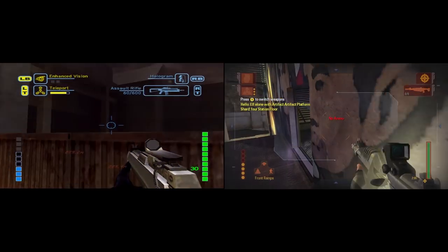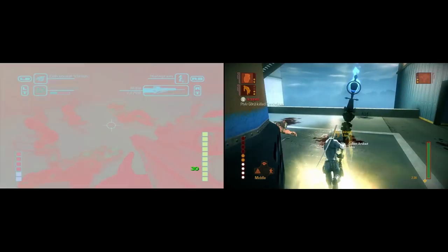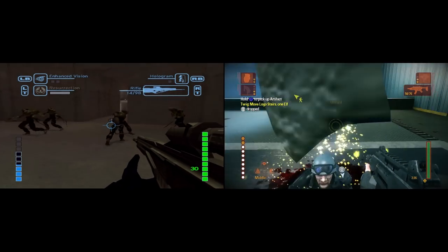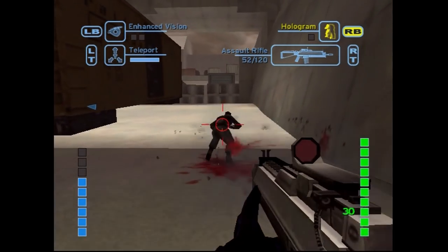As for the abilities, Teleport and Enhanced Vision work very similarly to their final counterparts. I've already discussed the differences between the two renditions of Resurrection. However, Hologram has no final game representation at all and is a cut ability.